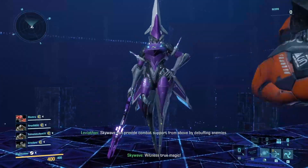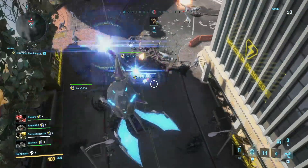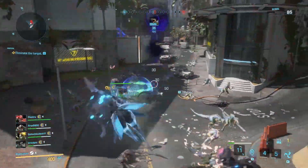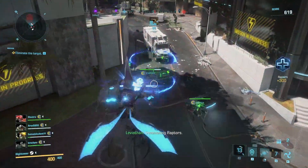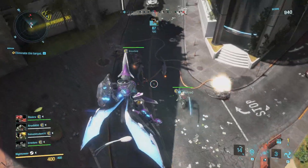Being reactive to your situation, as opposed to trying to be a specialist, can absolutely win the day in Exo Primal. A well-formed team will begin the match playing an Assault-type unit, and transition into a specialized role during later missions as they're needed. It doesn't take long to switch Exo Suits, and you're given notice before a dinosaur arrives, so you do have time for reactive Exo Suit swapping.